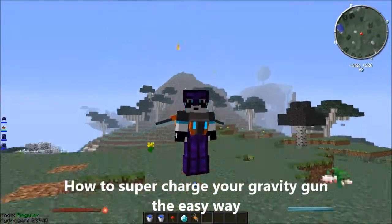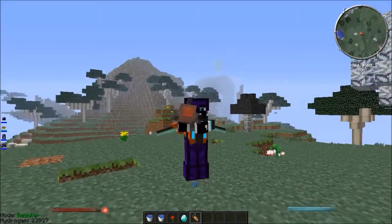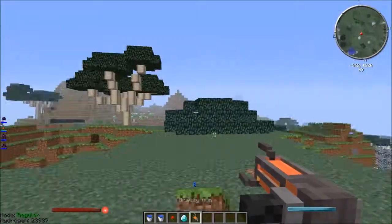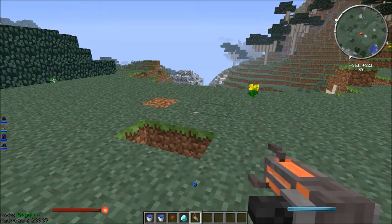Hello and welcome back to another mod tutorial. Today I'll be showing you how to supercharge your gravity gun in an easy and simple way. To begin with, you're going to need a mod called the Twilight Forest mod, because you're going to need the bolt of lightning that zaps the portal so it's open.